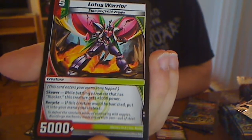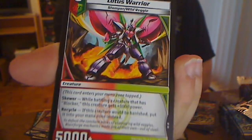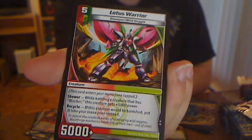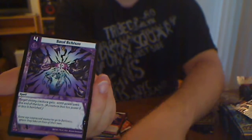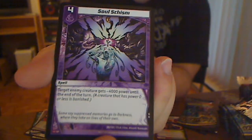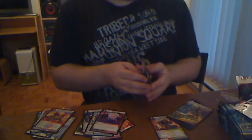Lotus Warrior. When battling a creature that has Blocker, this creature gets 3,000, and if this creature would be banished, put it into your mana instead. The Draconon Evolution — just a level 2, can't be attacked, which is pretty nutty. You can just swing in with this thing for days and they can't kill it with Heatseekers because it's 4,000. Solskism — target creature gets 4,000 power less. That is just so good for Mono Dark and even for Control. Really good card.